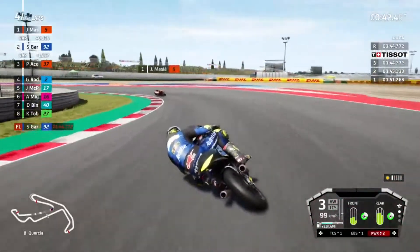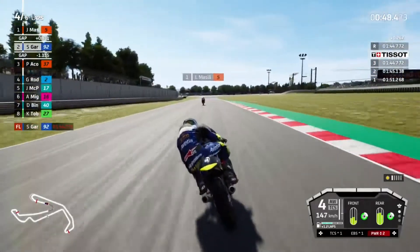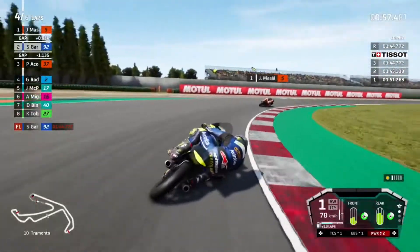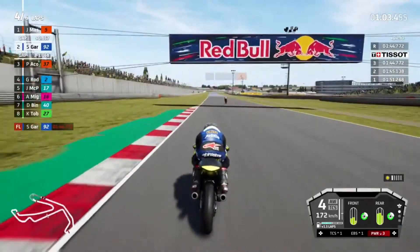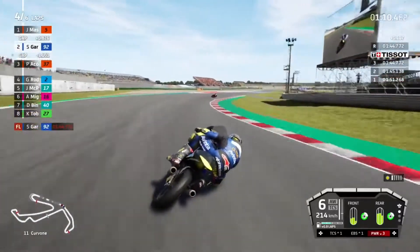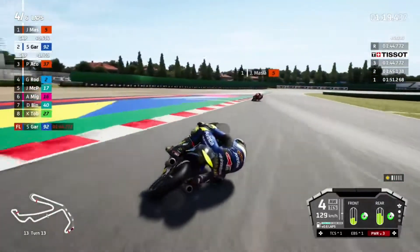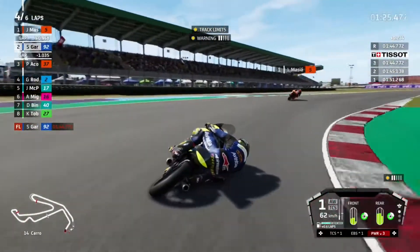Braking into turn eight - can we keep the tight line? Not quite, and late on the acceleration there as well. On to the brakes, into nine, into ten - on to the acceleration nice and easy. I think John McPhee had the right tyre choice if I'm honest - hard front and a medium rear. We went with the opposite and our front tyre is nearly cooked already, struggling with grip on the front tyre.